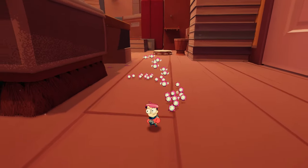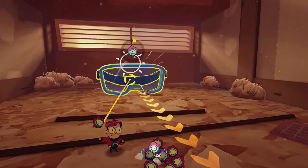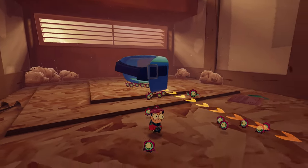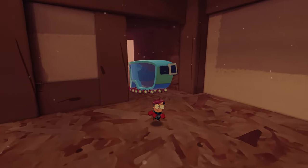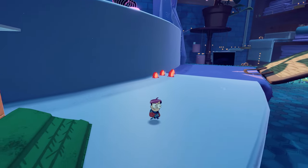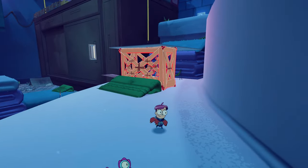Much like Pikmin, these little guys follow you around, can be thrown at objects to interact with them, and come in several different varieties, each with its own unique role and ability. Purple Tinykin, for example, are strong and can push and carry large objects, whereas the Red Tinykin can destroy certain objects by literally exploding on contact with them.